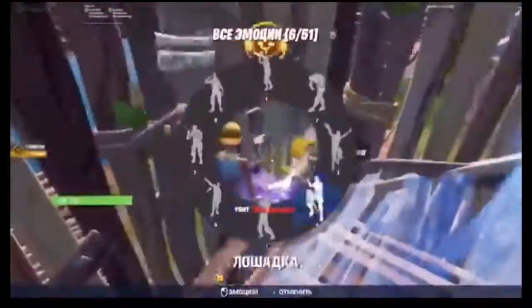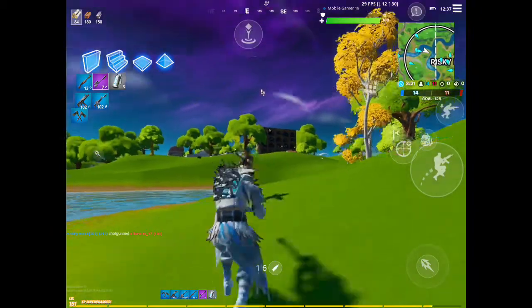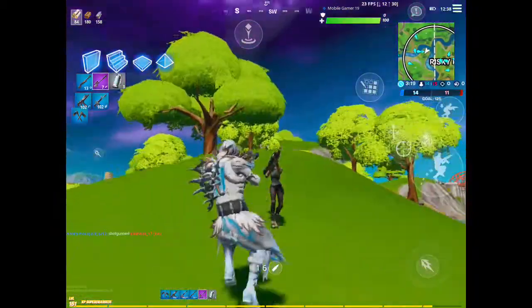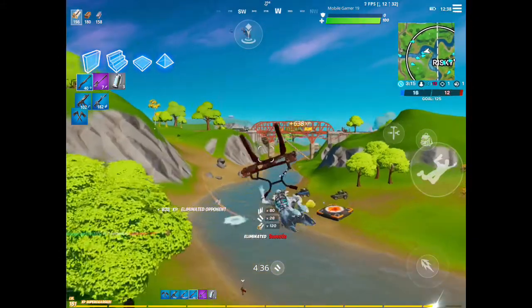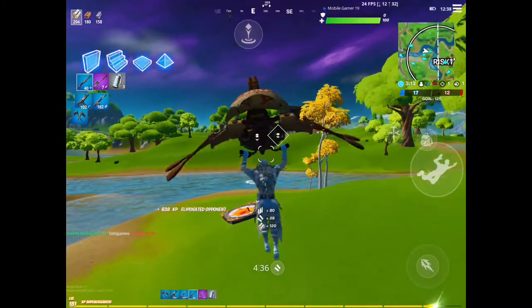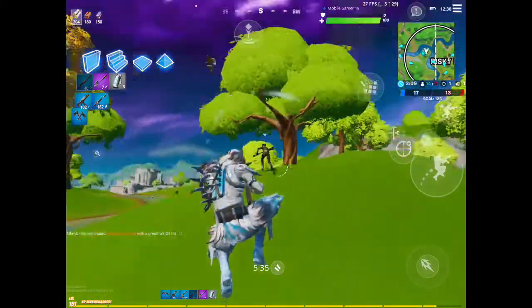This guy is so smart and is just being as safe as possible while rushing. This is how you should w-key people - you shouldn't be mindless, you should rush them but rush them safely. That's the best example of how to play smart, and there are different styles to w-keying.